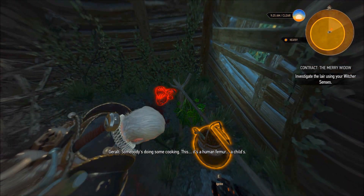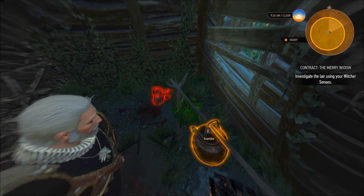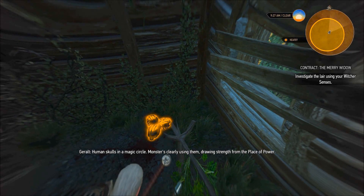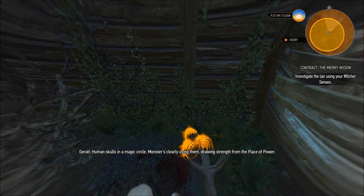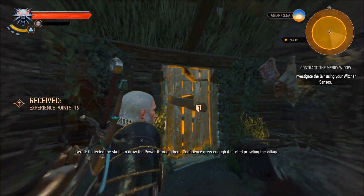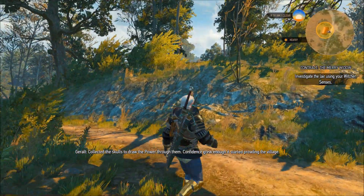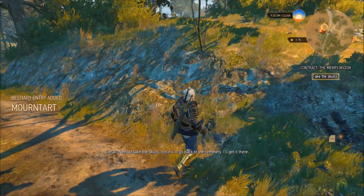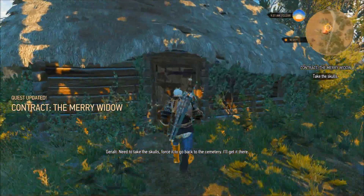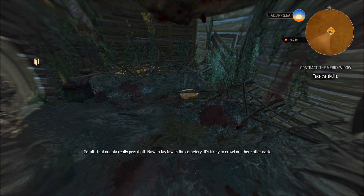They've got a cook pot over here. Somebody's doing some cooking. Yes, it's a human femur — a child's. Well, that's a great thought. It looks like that's where the child went. The monster's clearly using them. Drawing strength from the place of power. That would be a grave hag. Just put skulls in a circle and give you a power? Confidence grew enough, it started prowling the village. Need to take the skulls. Force it to go back to the cemetery. I'll get it there. Let's grab those skulls.